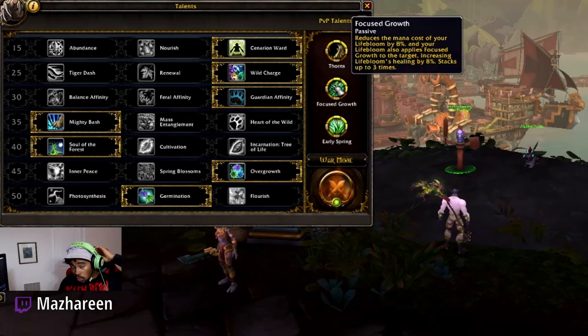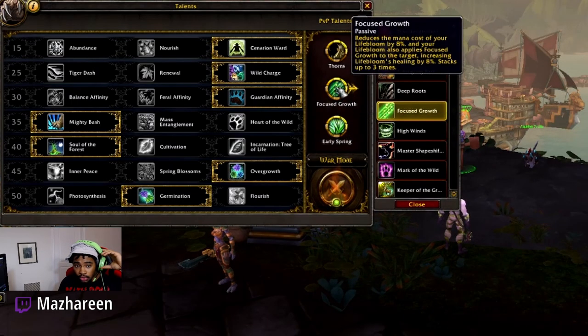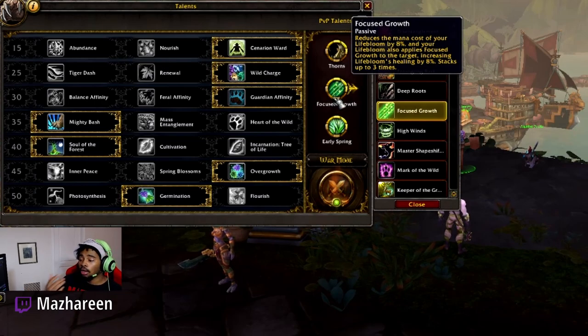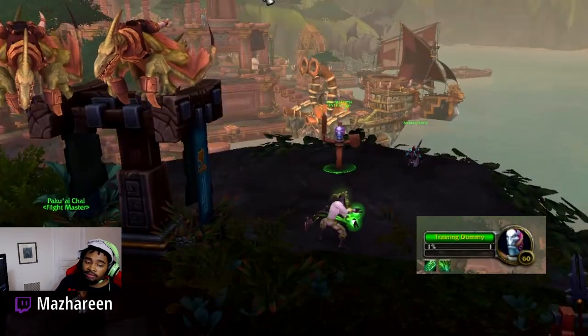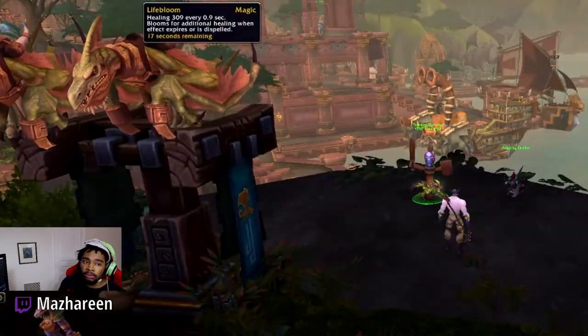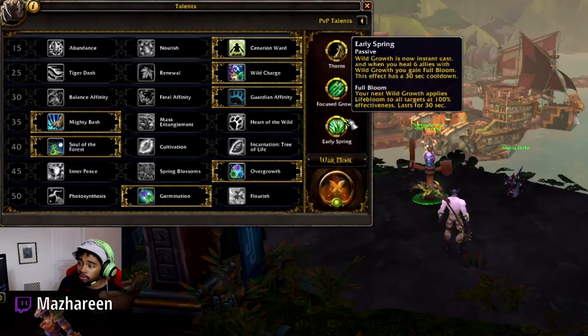Looking at honor talents, I'm only going to cover the healing ones. Focused Growth is what you want to run — it reduces the mana cost of Lifebloom by 8% and allows you to apply Lifebloom to a target three times, increasing Lifebloom's healing by 8% per stack, up to 24%. You want to keep three stacks of Lifebloom on the target taking the most damage in arena. A 24% increased heal is going to be massive for your healing throughput over time.